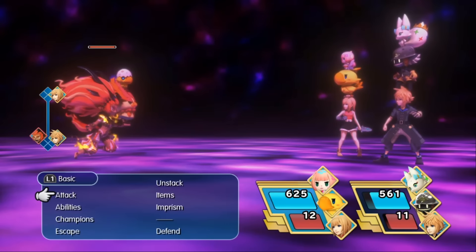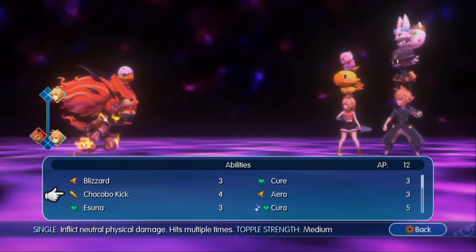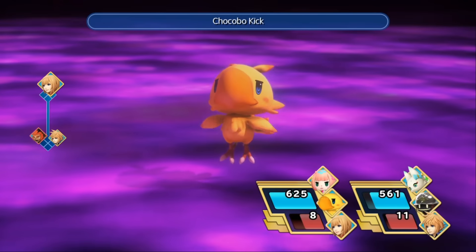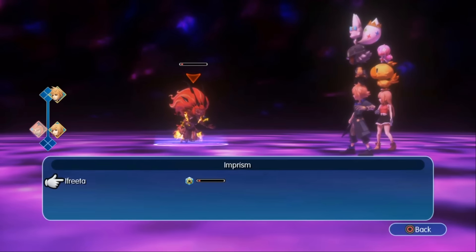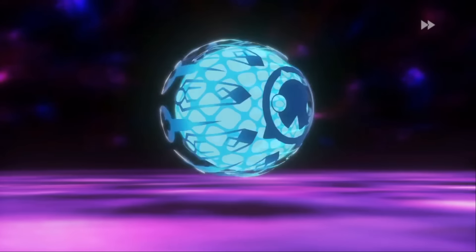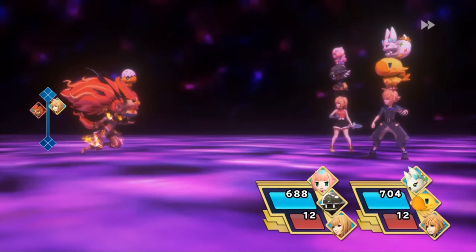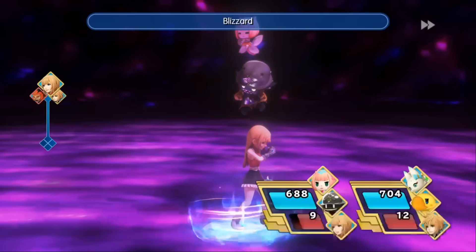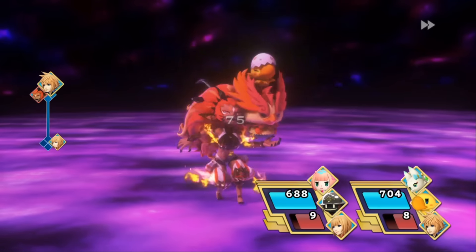Topple attacks are there mainly for unstacking. When you have a difficult monster you can't kill, or you need to imprison a specific monster, you need to break the stack. The easiest way to break a stack is by using attacks with medium or high topple factor — the topple strength is mentioned in the description of each skill.